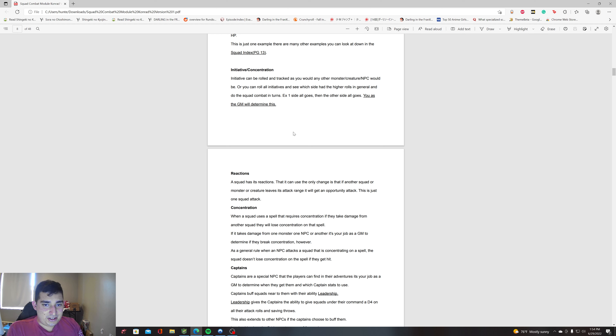Initiative can be rolled and tracked as with any other monster or NPC. You can roll initiative for every squad you have on the field, see which side has higher rolls in general, and then go by turns. If one side rolled a lot higher than the other, just have that side go first, then the other side — that's up to you as a GM.